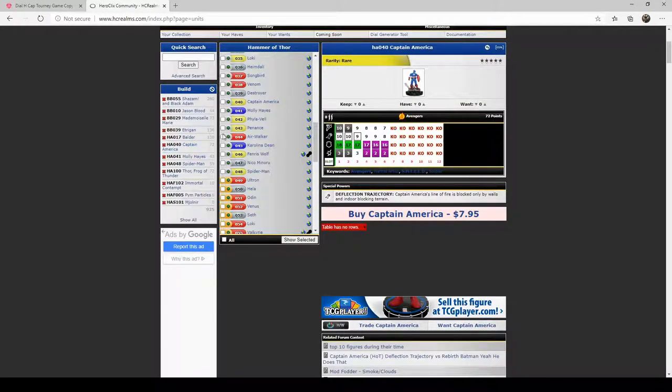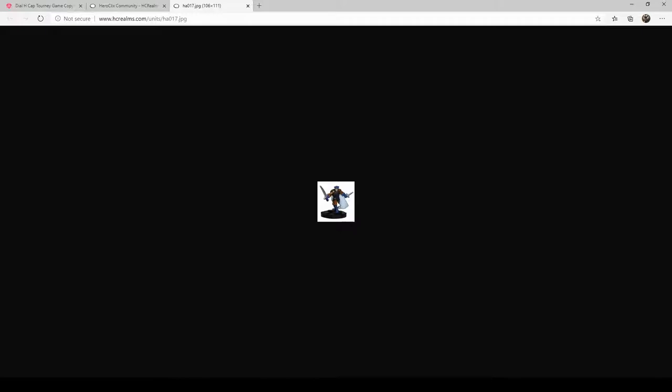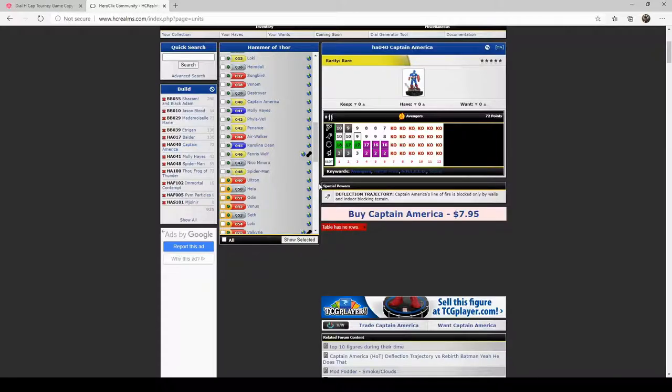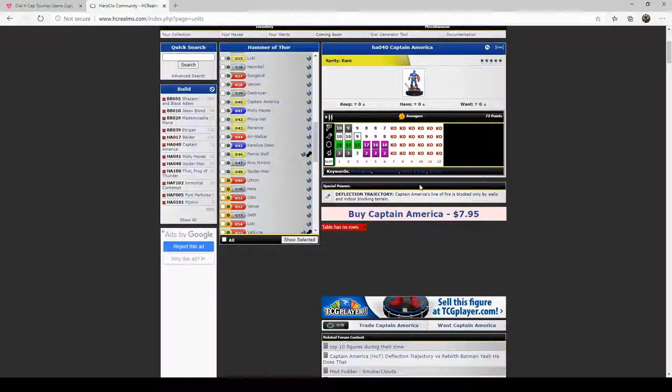We actually have to start with Balder first. Balder is kind of my namesake — I like him. He's a pretty simple charge piece with double swords. He has pulse wave with a range value of six as his only special on his last three clicks, but he's got a great attack and damage value and nine clicks of life. Moving on to the best figure in this set — Captain America: eight range, two bolts, Avengers team ability, beautiful sculpt with the smoky foot cap.